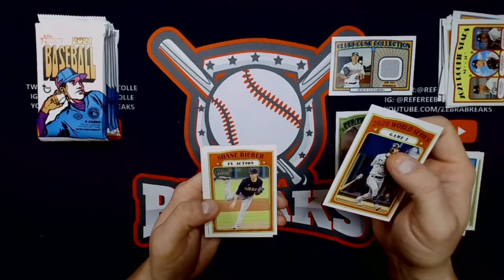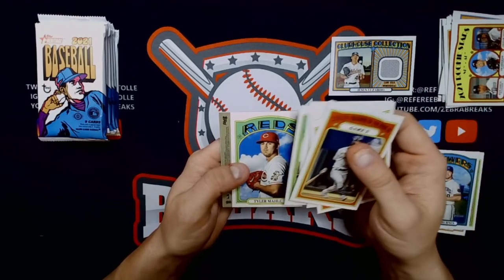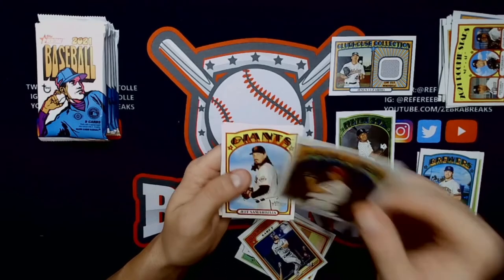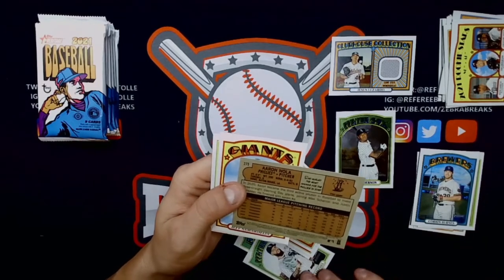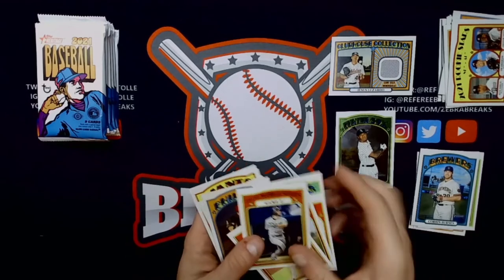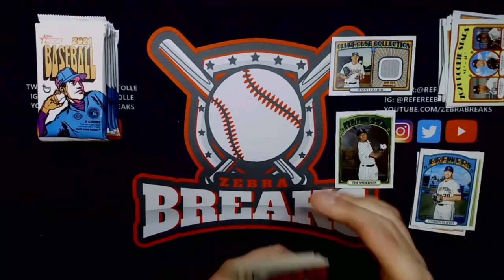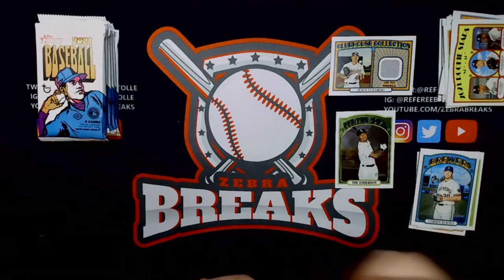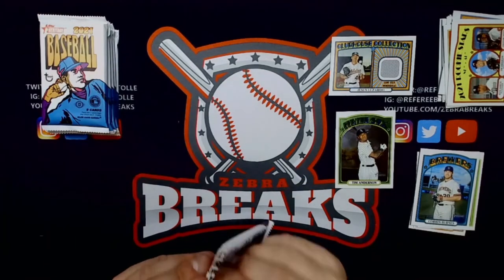2020 World Series game two, Bieber in action — cy young award winner. Cizor, Hernandez, Suza Jr., Dallas Keuchel. Tyler Mahle, and we got one flipped over — Aaron Nola. Don't know why it was flipped over; I'll check the code, but it is just a base card. Samardzija and Josh Bell. Normally if it's flipped over it's a parallel or something like that, but it wasn't. C'est la vie. Short print check came up empty.